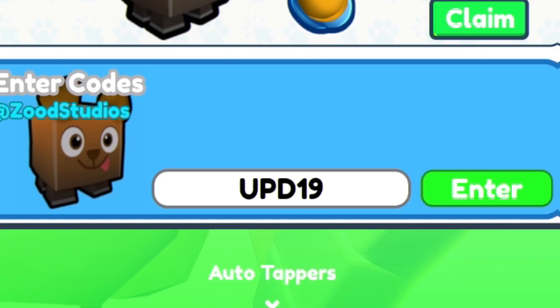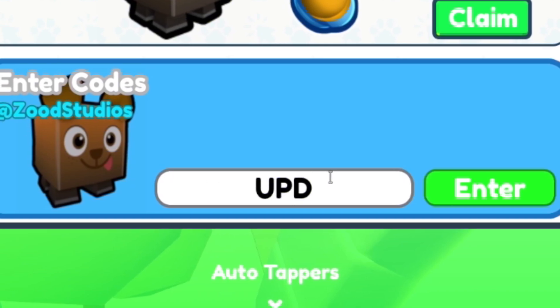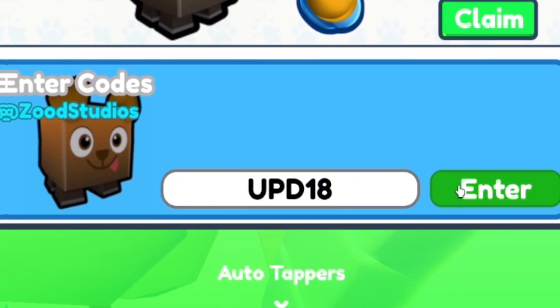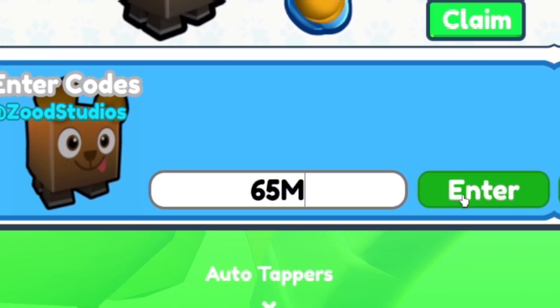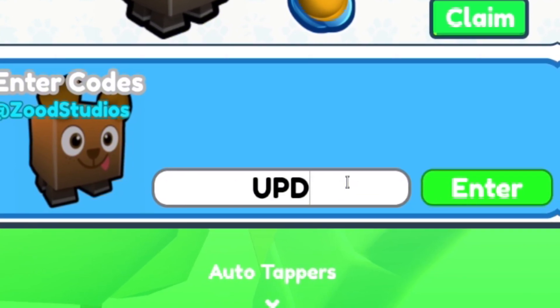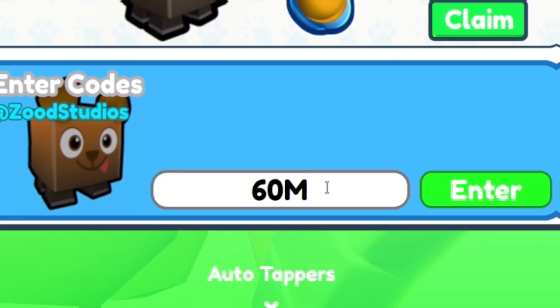Next we're going to redeem the code update18. Then go ahead and enter the code 65m. Once you've redeemed that, now redeem the code update17. Then after that we have the code 60m.